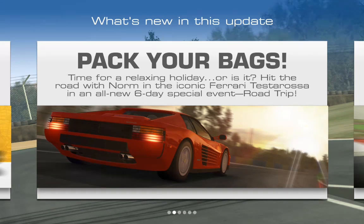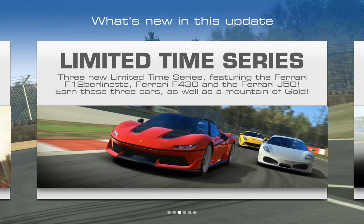Time for a relaxing holiday — hit the road with Norm in the iconic Ferrari Testarossa. That's obviously a name most of us will be familiar with. The old Testarossa — six-day special event. So that's two special events.